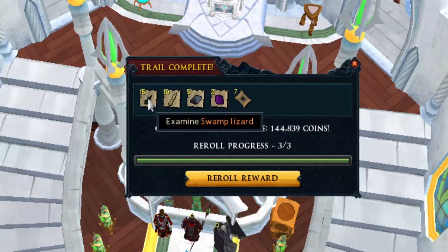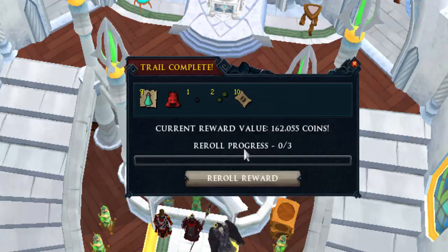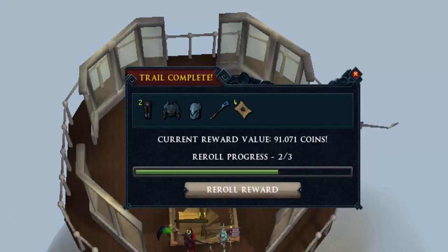I didn't do that many elites in the past few days because I'm currently camping hellhounds for hard clue scrolls — I need those components and I want to make a profit while the ring is still high in value. 162k right here in the re-roll, which is quite bad. The elite clues have been so bad for me lately that I switched to hard for a while because I couldn't stand those elites anymore.